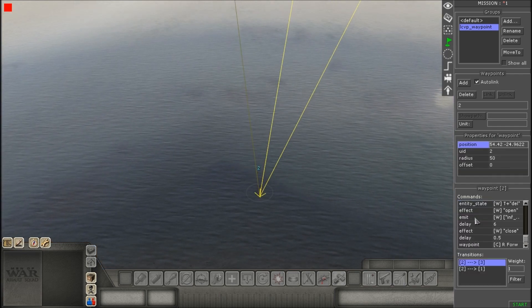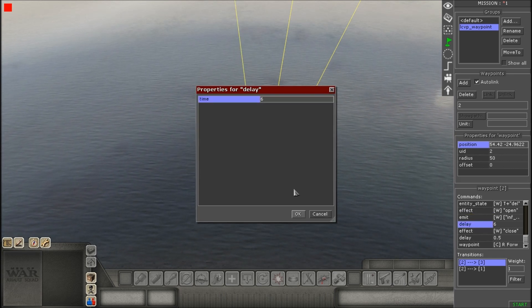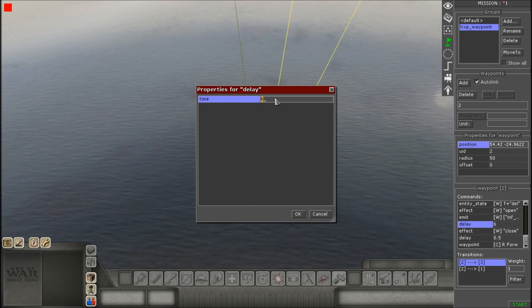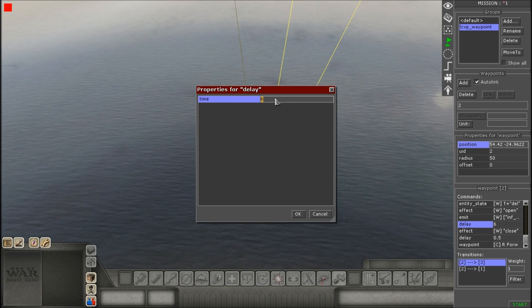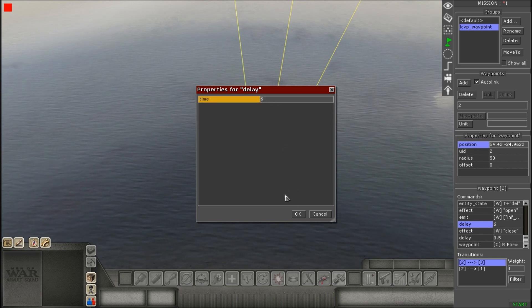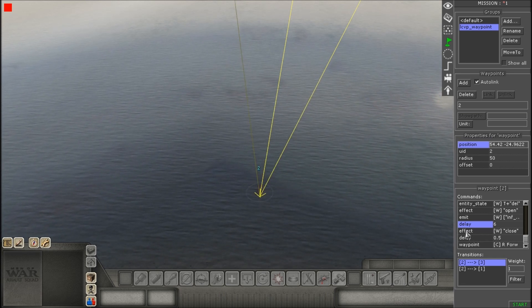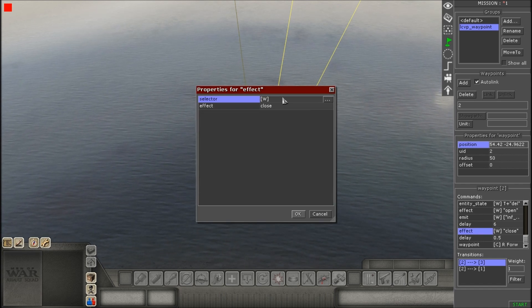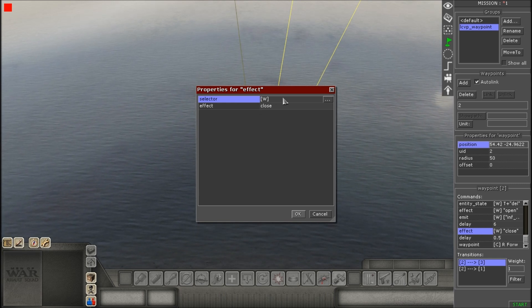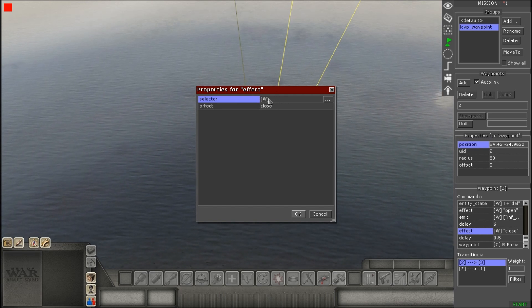After that, we're going to add a Delay command. For this delay I would add about five to ten seconds. Make sure the delay is the next command after the Emit command. Your next command will be Effect again, but instead of Open, it'll be Closed — type in Close where it says effect. The selector you don't need to touch.